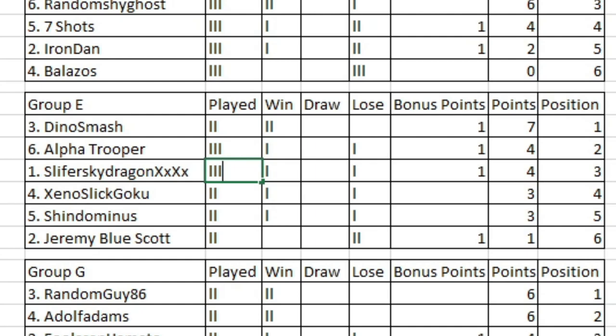Hello everybody! This is DrinkingGamer back to kick off Round 3 for Group E! We've got some exciting matches to go through here. Group E is definitely shaping up to be a very open group so far. Up first, we will see Alpha Trooper going up against Slifer Sky Dragon X, Jeremy Blue Scott taking on Shin Dominus, and then Xeno Slick Goku going up against Dino Smash.